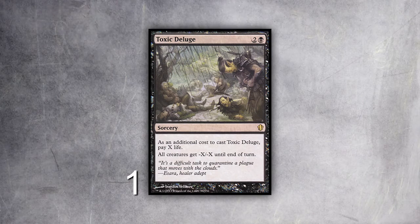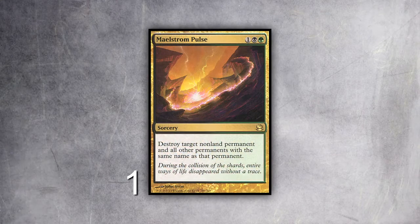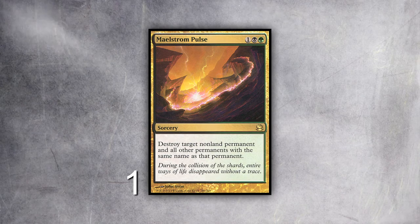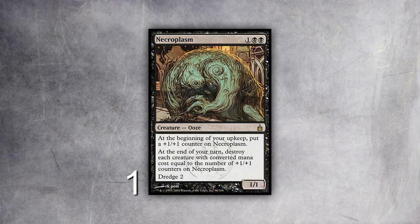I have Karakas — I bring it in against Sneak and Show obviously, but it's also good against Death and Taxes and other decks that play lots of legendary creatures. I play Toxic Deluge because that card kills every creature. Against Sneak and Show, if they Show and Tell an Emrakul, I can just pay 15 life and kill it. I also play a one-of Ensnaring Bridge, which I like when people can't attack me. It gives me a nice cushion to set up the Life from the Loam and Barren Moor engine — good against faster decks where I need a little cushion to slow them down.